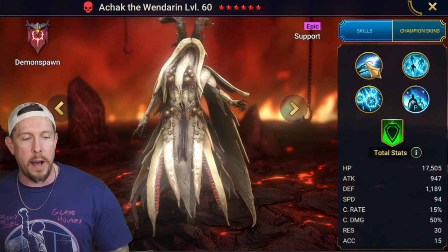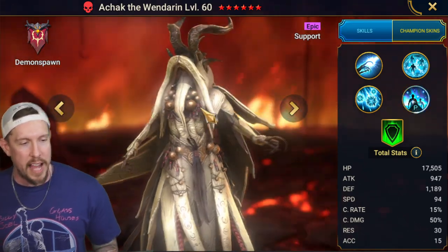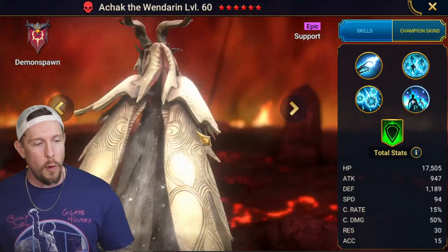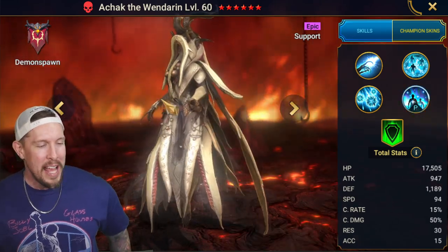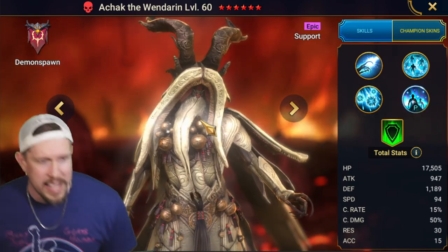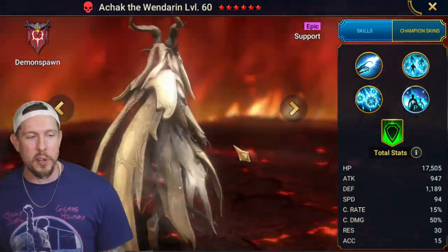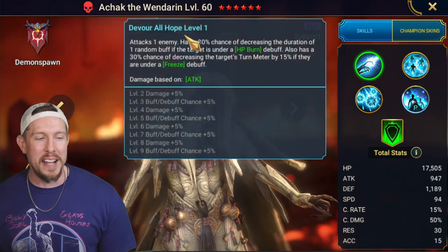Unfortunately for Achak the Wenderen, there's no official lore, but he is an epic Demon Spawn support champion. Very cool aesthetics on this guy — I really think he looks awesome, especially for the Demon Spawn faction. I like the white kind of palette on this champion. He just aesthetically looks really cool. I can't really see his face — are we supposed to see his eyes? Anyway, he's a cool little horned Demon Spawn epic beast.